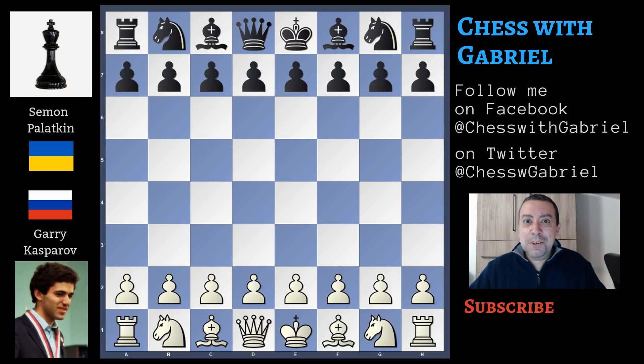Hello, chess friends and welcome to the channel! Today we watch together episode 2 of the Gary Kasparov series. The game I'm going to show you is one he played in 1978 in Latvia. The 15-year-old Gary Kasparov with the white pieces plays against the strong Ukrainian grandmaster Simon Palatnik.